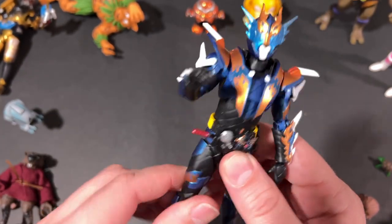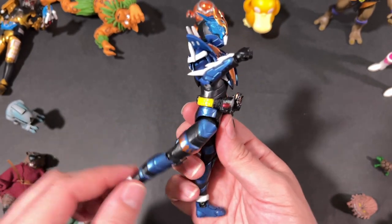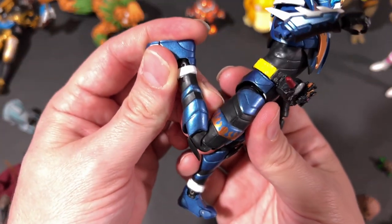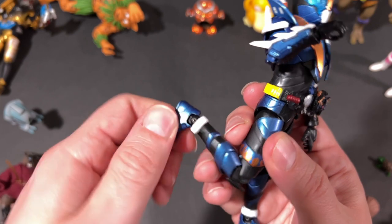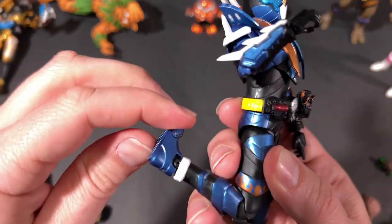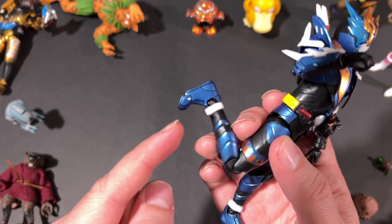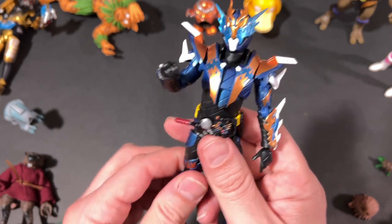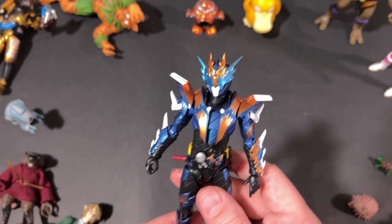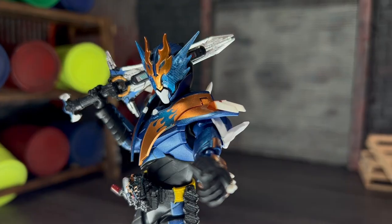You can't quite get 360 at the leg but you get a good range of motion — I wouldn't push it too far. He's got a really good range behind him and forward as well. You get double-jointed knees, an ankle rocker front-to-back, 360 at the ankle, and a toe joint, which comes in handy. And that is all the articulation you're going to get out of Kamen Rider Cross-Z.